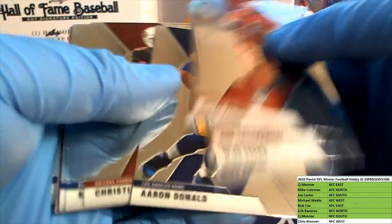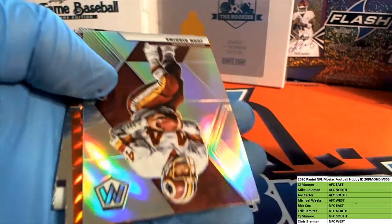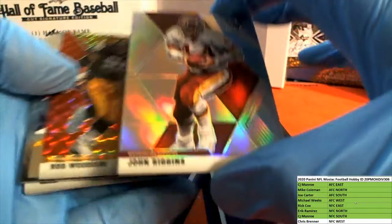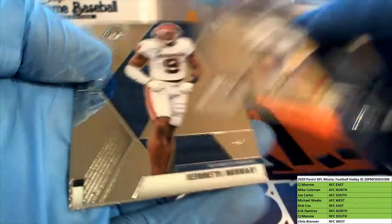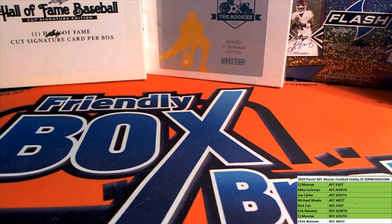Nice Steve Young, Gronkowski, Donald - there's Kirk. Ty, oh here we go - John Riggins silver, nice. There you go Rick, Rick C. Nice Woodson right there for the Steelers, going out to Mike. Mystery Urlacher, nurse Murray, Dylan and Simmons. All right guys, very nice - Mosaic always a fun one. Let's do some more Mosaic Hobby Division - that was 306, thanks guys!